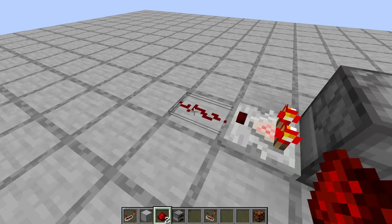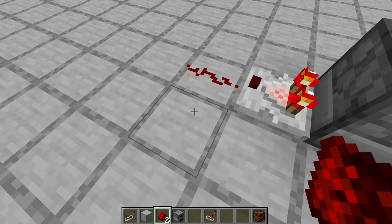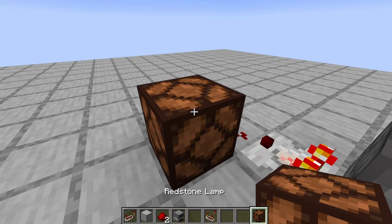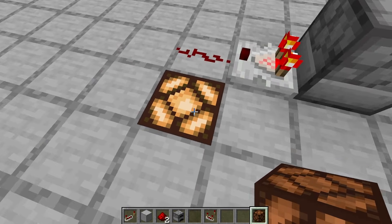Another fundamental difference with the redstone repeater: if you've got redstone on the ground like this it is actually powering that block there. So if we put the redstone lamp here it will not get powered, but if we put it here it is powered.